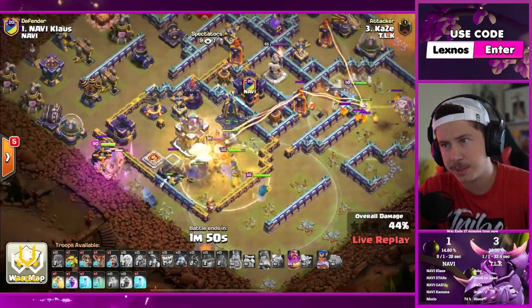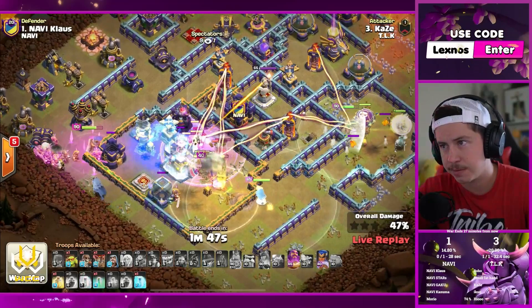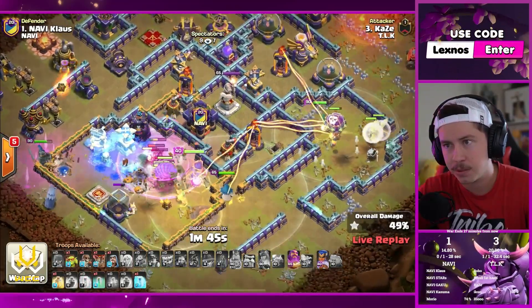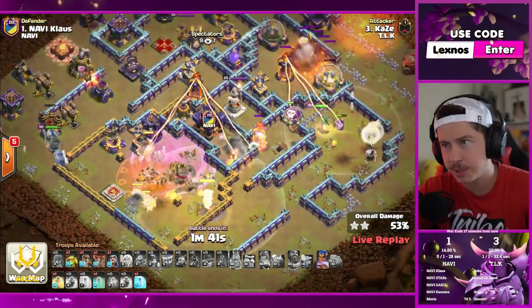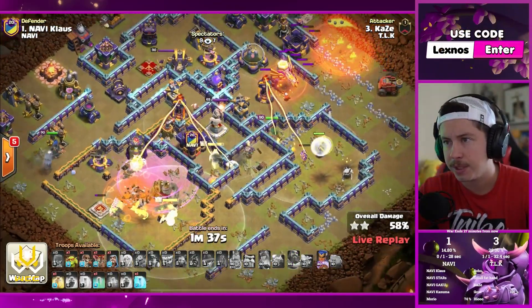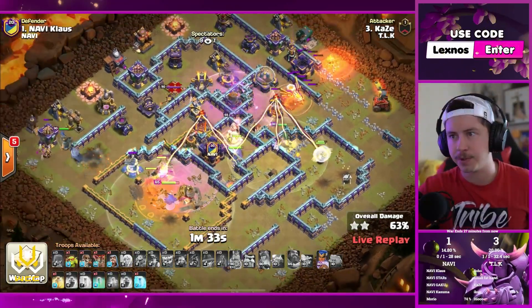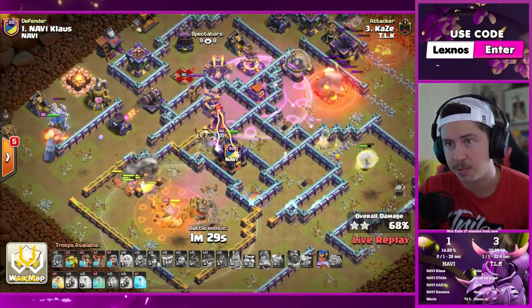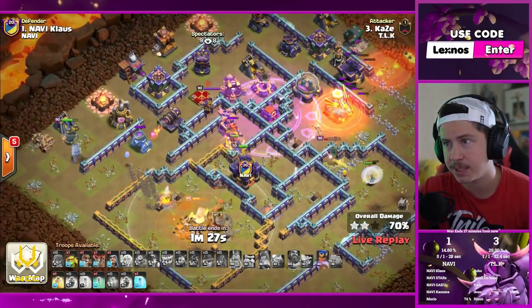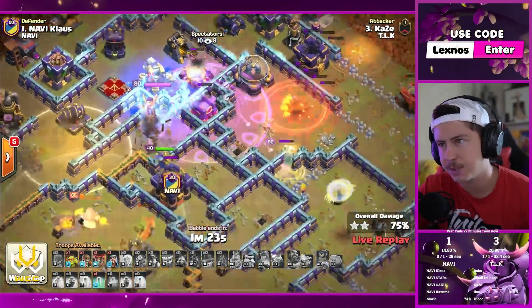He's got the poison lizard to help deal with the king. Rage. Freeze — oh, that's a good freeze. What is warden doing? Did he miss a lot of troops in the warden ability? I think he got most of them. Queen can reach the left multi, the builder hut, the right multi. Flame flinger going for the eagle. It's actually looking decent, just the warden sitting in the giga poison now — not super ideal. Oh, I wish he would have hit the x-bow with that freeze as well.